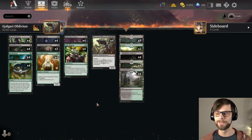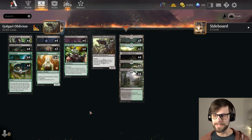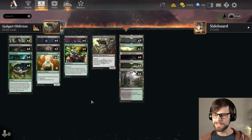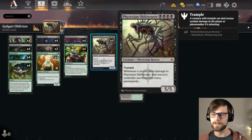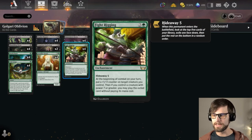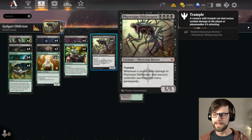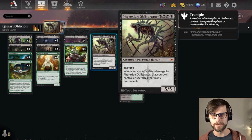This is a Phyrexian Obliterator deck, a Fight Rigging deck — however you want to call it. An absolute powerhouse. The idea is to get yourself into Fight Rigging with either a Shakedown Heavy or a Phyrexian Obliterator down, hopefully trigger the Fight Rigging hideaway very quickly to get another one, then use things like Tail Swipe or Bushwhack to fight off the opponent's creatures and force them to sacrifice permanents based on the Obliterator's ability.